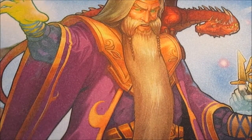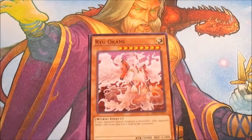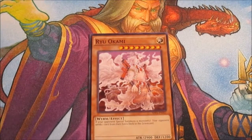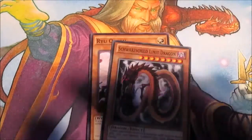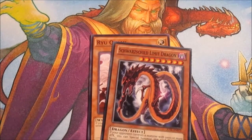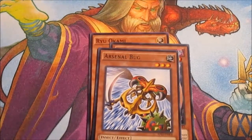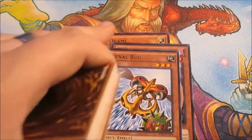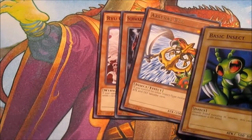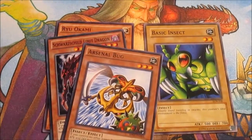The boss monster of this deck is Ryu Akami, which is a 2900 attack monster — that's the only really beast monster I have. The other one is Schwarzen Limit Dragon. I originally thought it was useless until I realized something else: Arsenal Bug requires insects to boost it to 2000, and I do have one insect, so that's why it's technically viable.